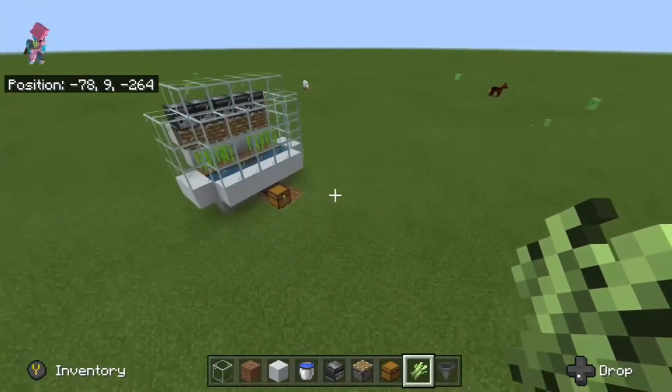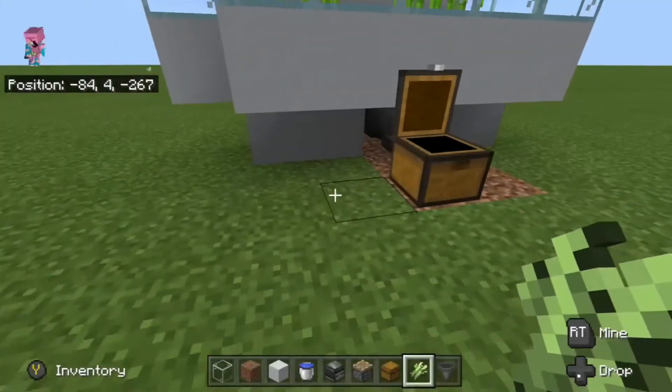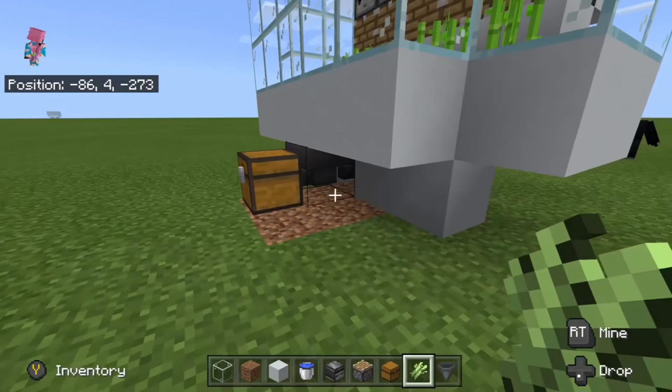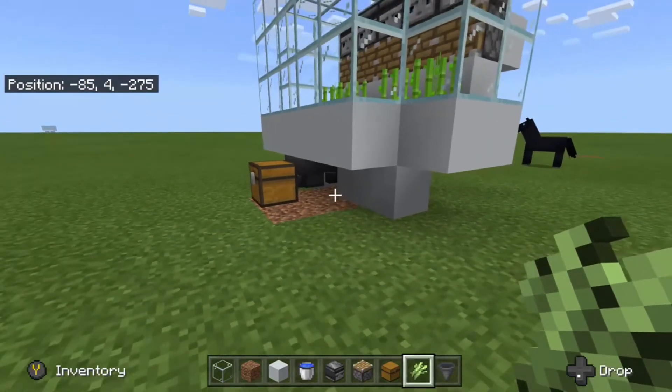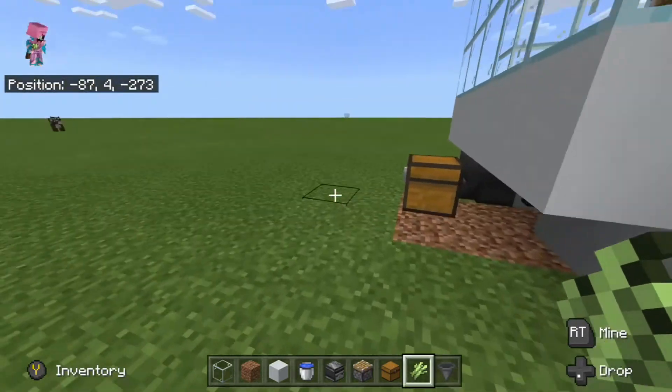I'm not gonna do an AFK cane farm cause it takes a lot. So I can actually get the whole sugar cane to start going. And as you can see, the two hoppers are pointing forward — I'm just not good at placing hoppers.